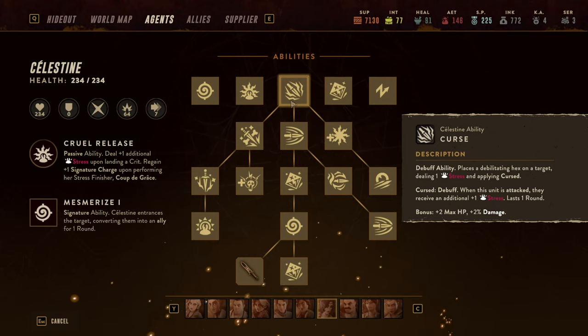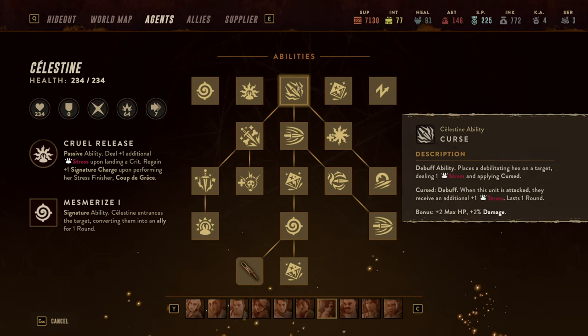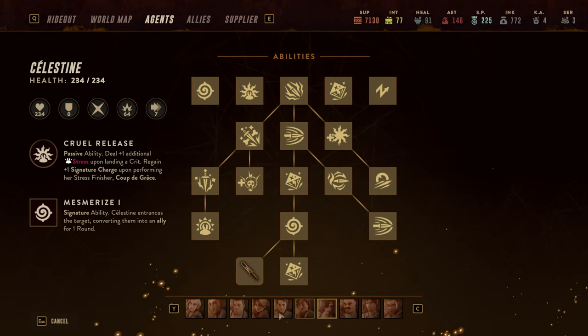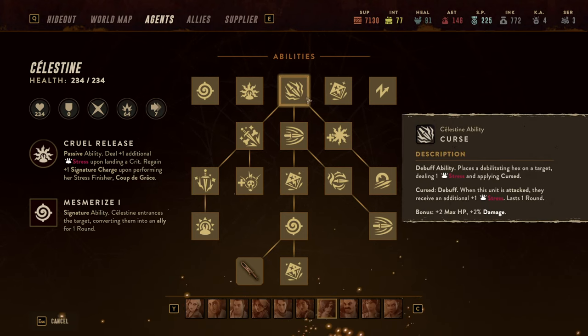Mind you, it is attacks that they receive, not hits. So multi-attackers like Anna Sophie or Eddie with two attacks each already push it up, and ultra multi-attackers like Isaac with up to seven attacks per AP will push the stress through the roof. It only lasts one round but is a phenomenal way of driving up stress.